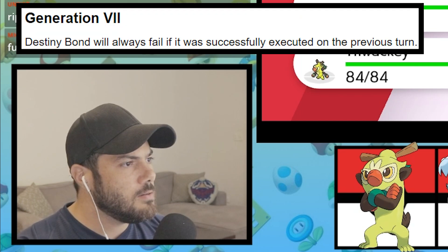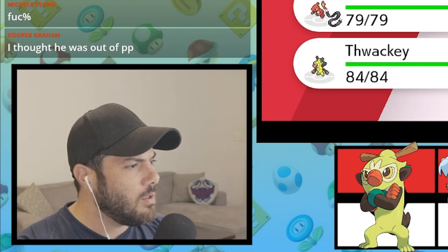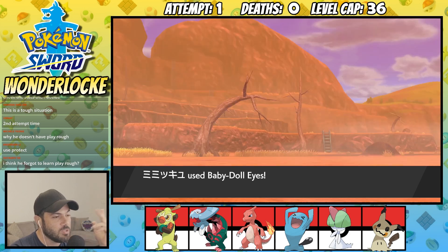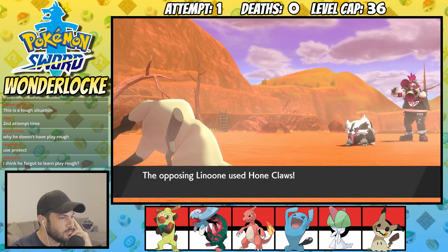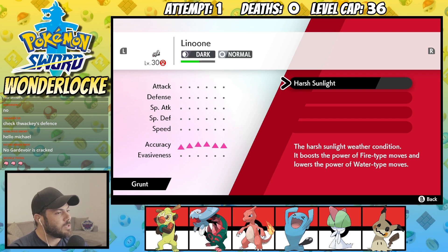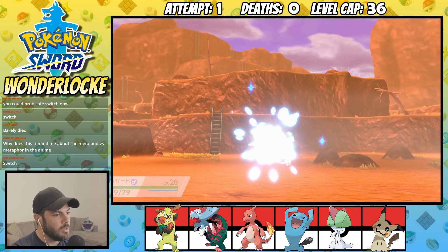How come it didn't faint? I'm confused right now. At this point I was certain the run was over, as this Linoone outspeeds my entire team and can pretty much one-shot everyone. I decided to switch in Mimikyu and see how many Baby-Doll Eyes I can get off, dropping Linoone's attack before eventually sacrificing him. But every time I went for Baby-Doll Eyes, Linoone would respond with a Hone Claws, getting his attack back up. Because Hone Claws only has 15 PP, it eventually runs out, allowing Mimikyu to drop his attack back to normal. I then switch in Charmeleon as Mimikyu was low on health, and I know that a Fire Fang could finish the job.